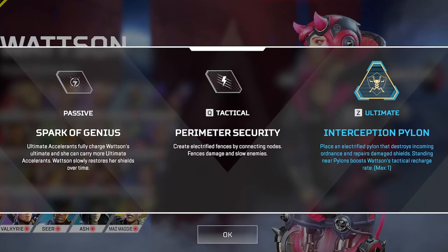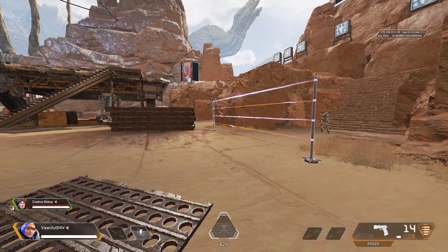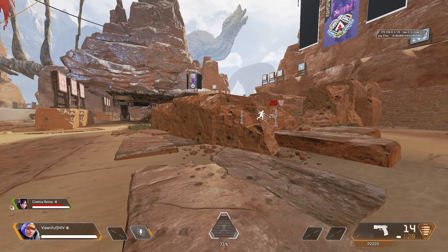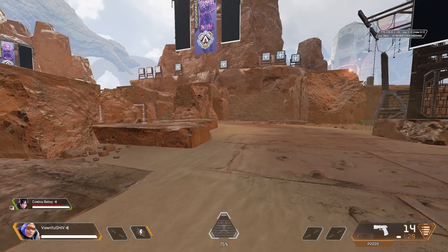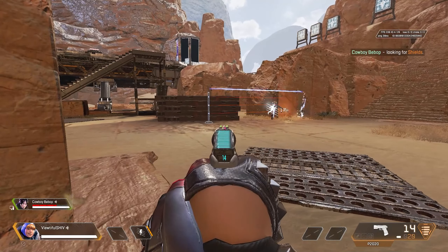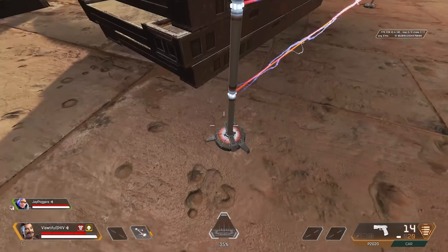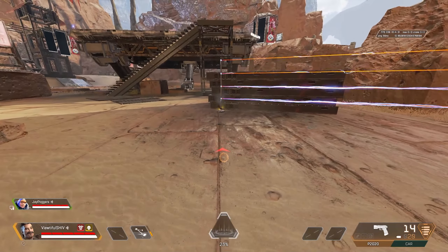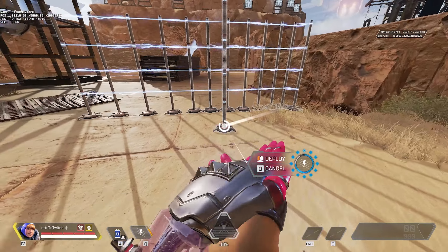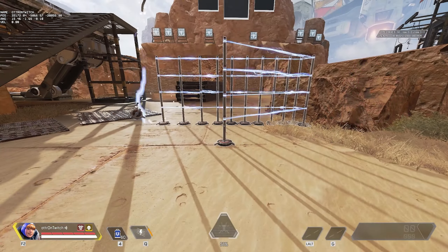Her tactical, the Perimeter Security, allows Wattson to create electrified fences by placing nodes. If an enemy steps into the electric fence, they take 20 damage per tick and get slowed and stunned for about 3 seconds. Wattson's team also gets alerted of the fence's activation, giving Wattson hit markers, prompting a voice line, and pinging the fence's location on the map. This makes them a mighty deterrent — enemies have to slow down and break the nodes connecting the fences, which have 25 health, exposing themselves in the process. The nodes can be destroyed by gunfire, a melee hit, Caustic gas, throwables, and other abilities such as a Crypto EMP or Fuse's Knuckle Cluster. They will not break from ring damage. A Wattson can hold up to 4 nodes at a time, which recharge every 15 seconds. Wattson can keep 12 nodes active on the map at all times, and placing an additional node when maxed out will destroy the oldest node.